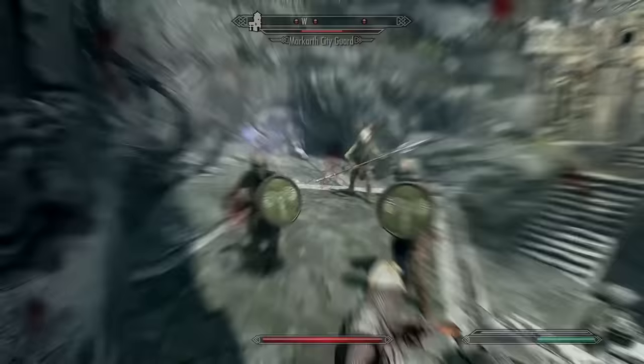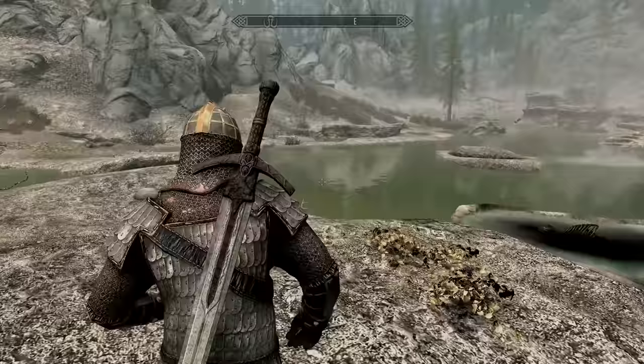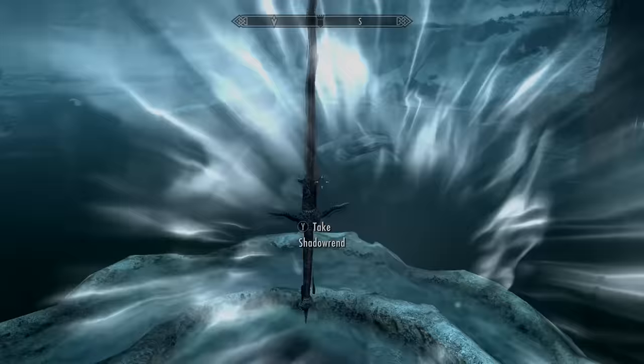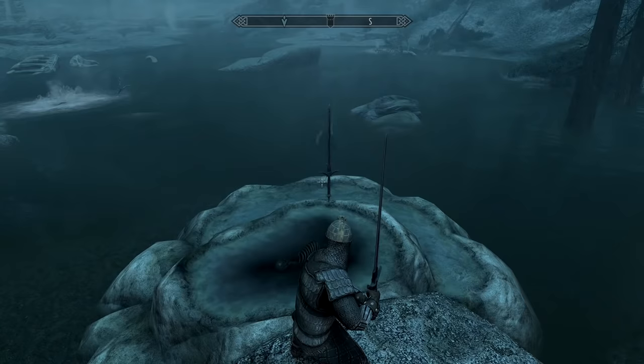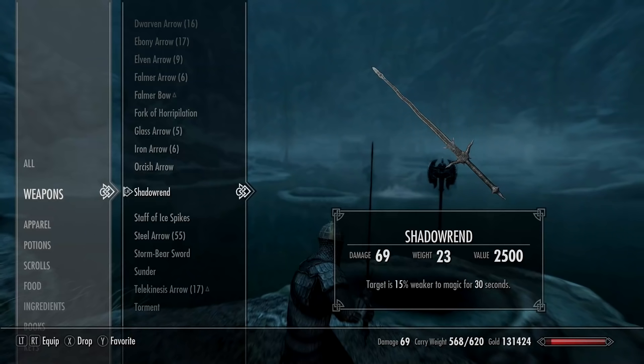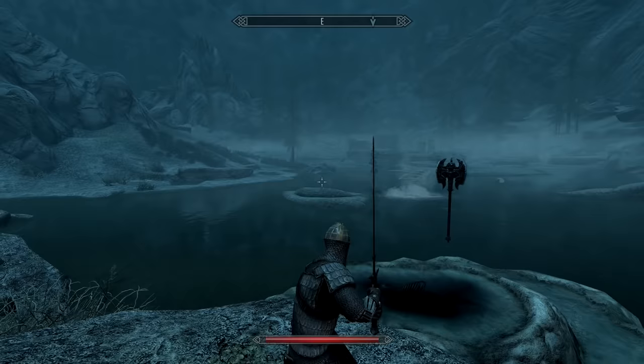Shadowrend can be picked up at the Atronach Stone, southeast of Windhelm. You'll find a black pool with a shimmering weapon — it's easier to spot at night. It can be either a sword or an axe depending on which you grab, and you can come back to swap. It reduces the target's magic resistance by 15% for 30 seconds, which could be useful against high-powered mages or dragon priests, but otherwise it's not the most impressive weapon.